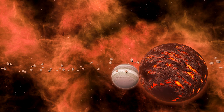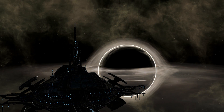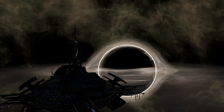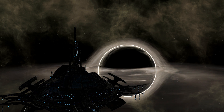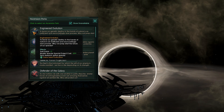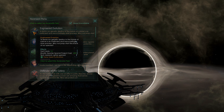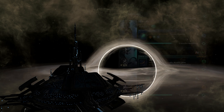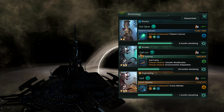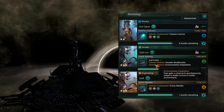Unlike Psionic Ascension, there's no Shroud, and in some aspects it's very similar to Mechanical Ascension as you only need to go through the two Ascension perks. In order to access Biological Ascension, you will need Engineered Evolution, which is one of the Ascension perks. This will become available once you have researched the Gene Tailoring technology and have an empty Ascension slot.